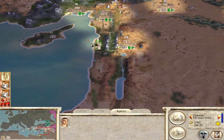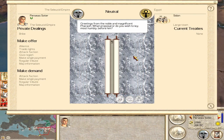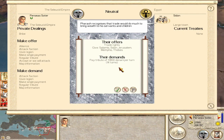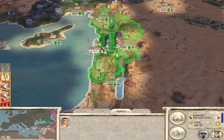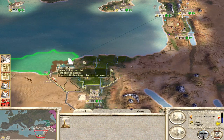Next we're gonna do the same thing at Sidon to the Egyptians. We're gonna offer them 10,000 denarii for the next 19 turns starting next turn, in exchange for 5 settlements. And since we've done nothing to show that we're not trustworthy — we're not at war with anyone — they're happy to accept it for 14,000. They upped it a little bit, but it doesn't matter. And we still haven't spent a penny, but we just bought 9 cities from Greece and Egypt.